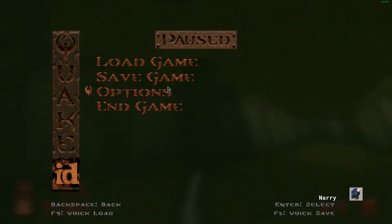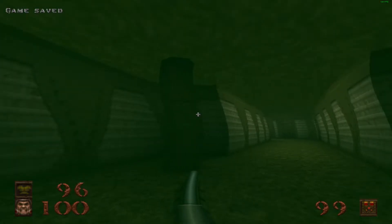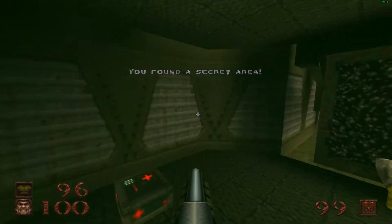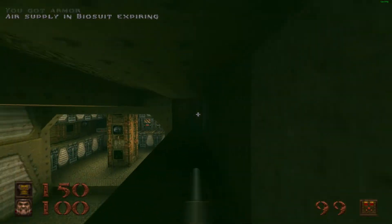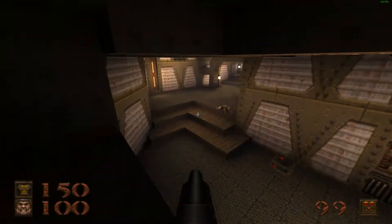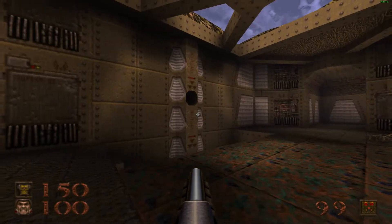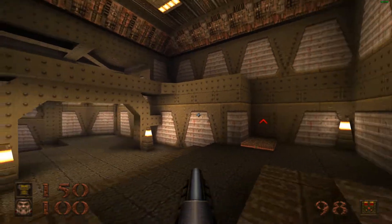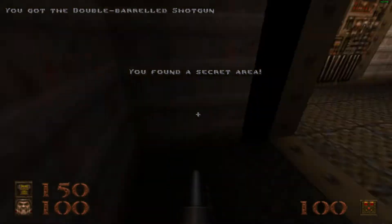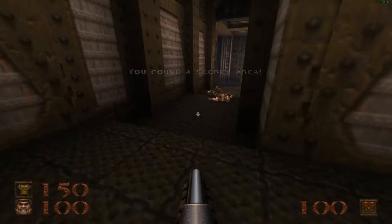Pausing for a brief ad break. Found a secret — got the armor! And what did that unlock? Oh, super shotgun! Yes! Don't ever have to use the regular one again — unless I'm at a distance. I should have plenty of nail gun ammo, hopefully.